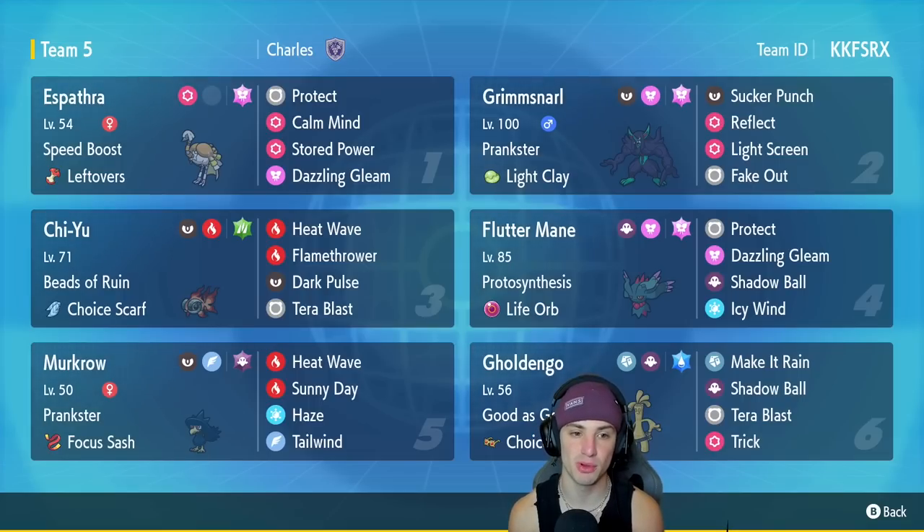We got Espathra for our first Pokemon — it's got Speed Boost as its ability, Leftovers as its item, Lumina Crash, Calm Mind, Stored Power, and Dazzling Gleam. Really liking this moveset, really liking Espathra on the ranked ladder. Grimmsnarl is our second Pokemon with the Light Clay and the screens — it's also got Sucker Punch for first-turn priority and Fake Out for flinches.